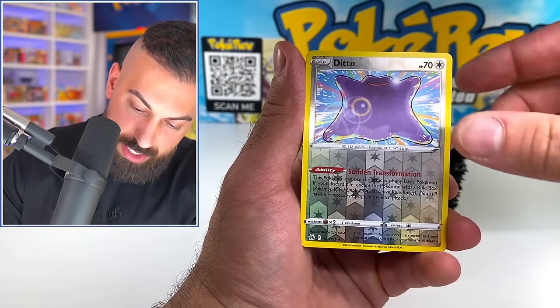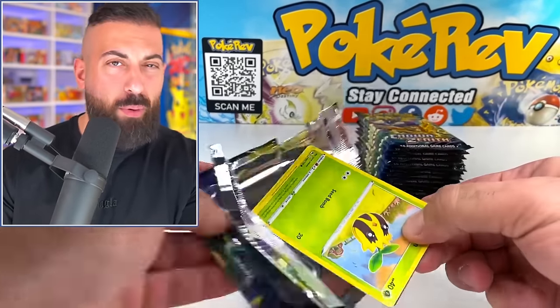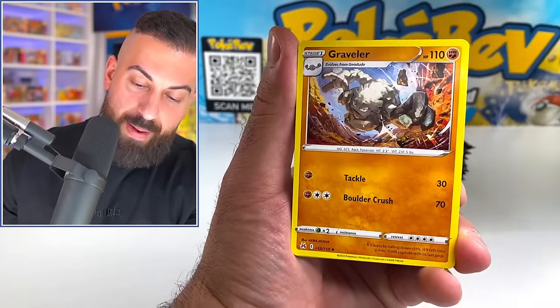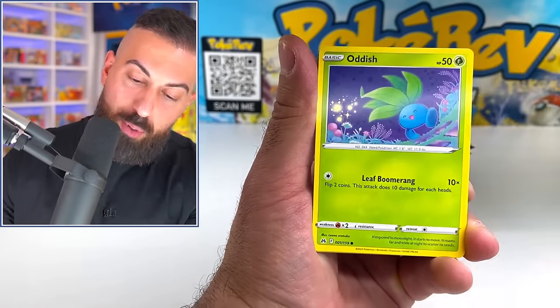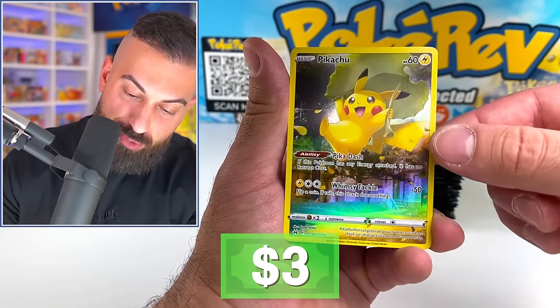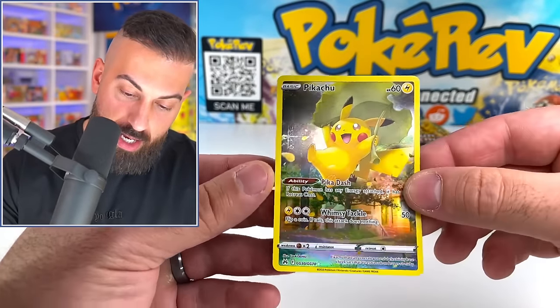We got a Morgrem, Ditto reverse. Seven pulls so far. Have not pulled a double banger pack yet, which reminds me that in the new Temporal Forces, they've definitely nerfed the pull rates on double banger packs — a hundred percent. Like, nobody's pulling them, and if you do pull them, it's really tough. Pikachu — not the secret rare version, but this one was in the Japanese set for the god packs, which was pretty crazy. We got this Pikachu here with riding on the leaf.